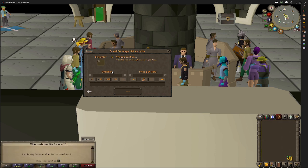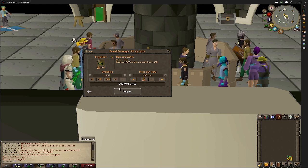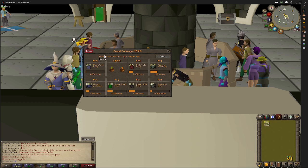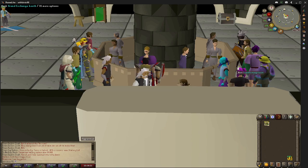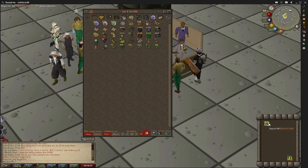So I'm just going to buy 1k raw sea turtles. It says 184 on the listing but I put in instantly for 385. I'm just going to buy 1k of these.